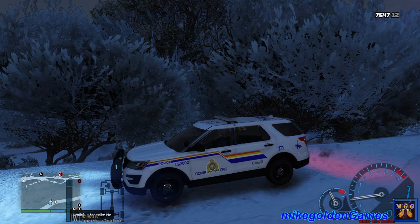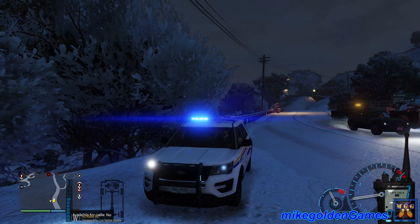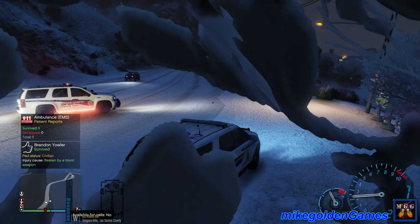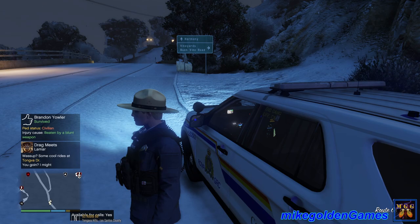I gotta say this livery looks really awesome on this Ford Explorer, and the lights on it too. This is the lighting setup — I'm not sure if it's ELS or not because it only has two clicks: one to turn on and one to turn off. Let's get back out on the road. I am not even available for duty — let's show me available.